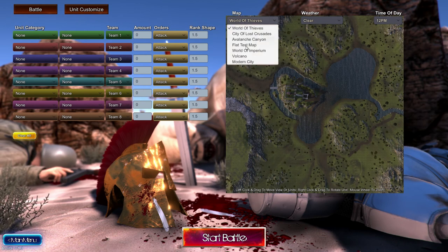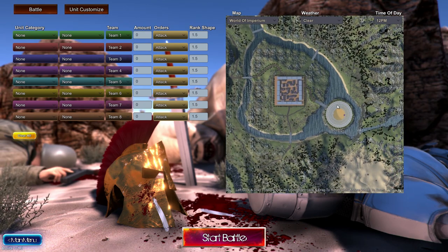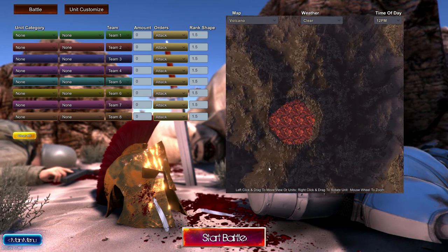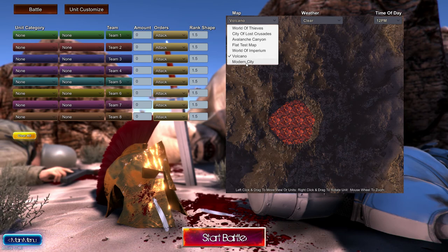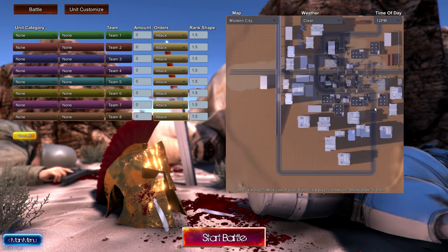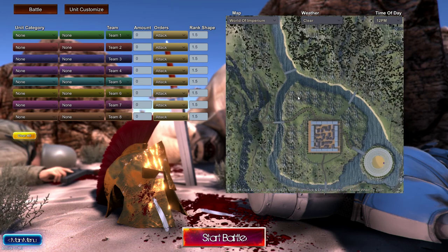I know there's new maps — there's three new maps, I think. Flat Test World was there already. World of Imperium, which looks nice. I asked for the Colosseum, which is quite cool, so we can have a few one-on-ones in there. Volcano — that's awesome. Need to get Wesker so you can reenact that battle. And Modern City — not that built up, but pretty cool. So yeah, World of Imperium, we'll probably start on there.